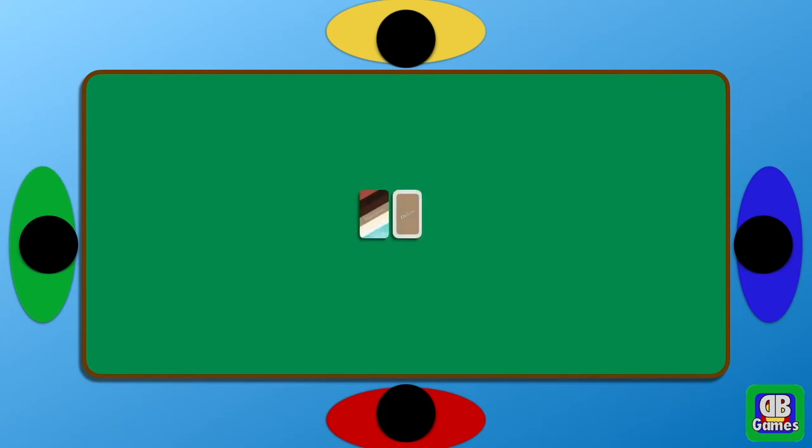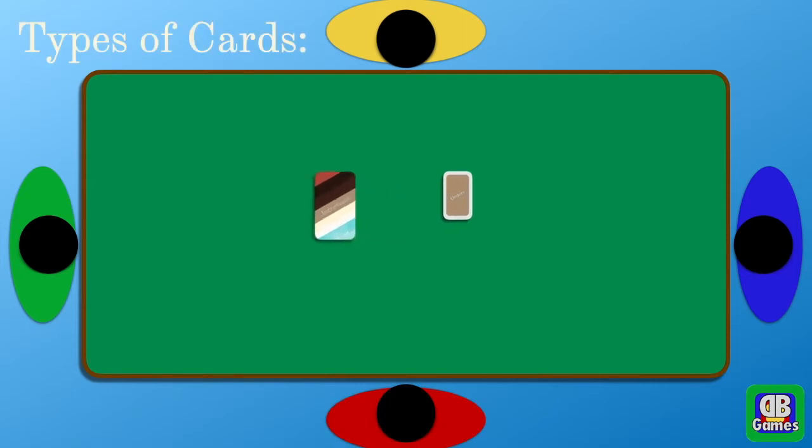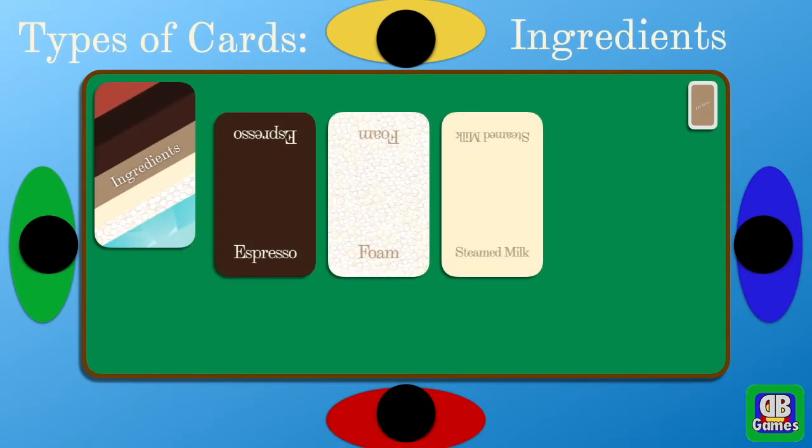The first thing we need to talk about are the two different types of cards you'll find in the box. The first kind are ingredient cards, and ingredient cards have things like espresso, foam, steamed milk, pumpkin spice, ice, and water — all the sorts of things you need to make the orders.